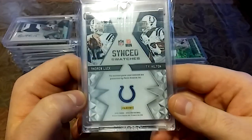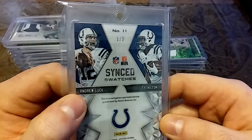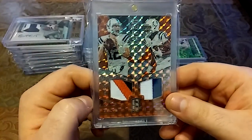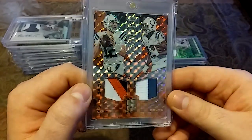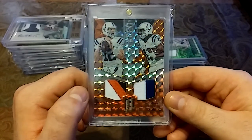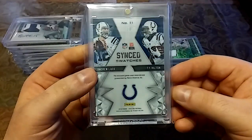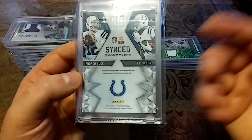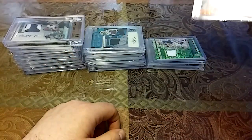Shout out to Big D for life. This is 2016, Andrew Luck and Ty Hilton, 1 out of 3. Gave me this in a care package and I just went bananas when I saw this — I mean just nasty. I think that's a piece of his pro bowl jersey, Ty of course. Love that guy. By the way, game-used materials — you don't see that often with Spectra — so I really love this card right here.